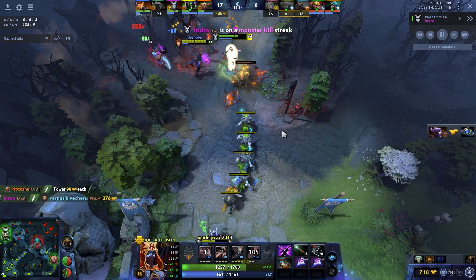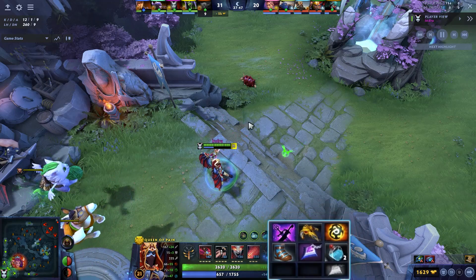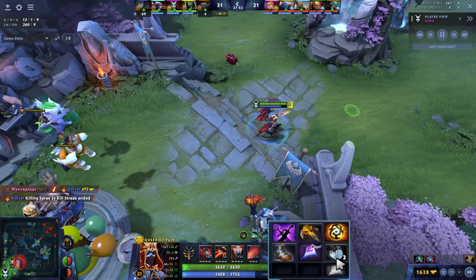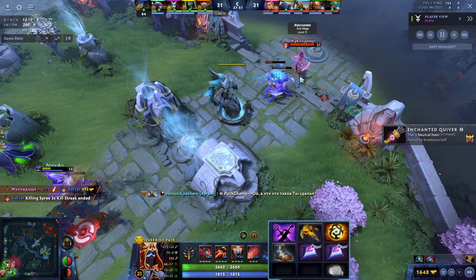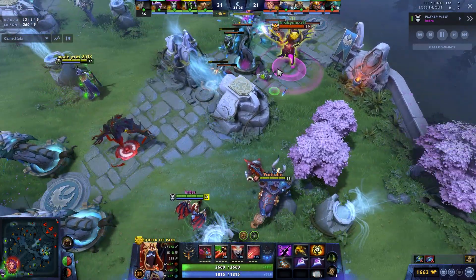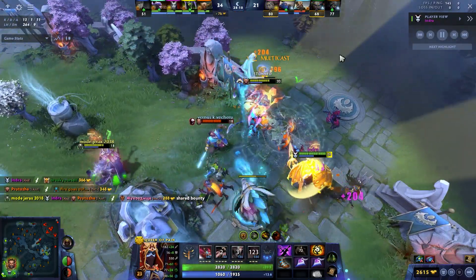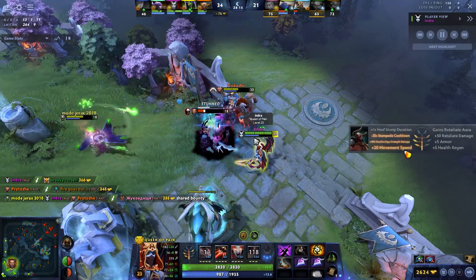There's a lot of utility behind QoP, and people are actually going magical damage builds. Buy all the stat items — they're very important so you hit a ridiculous minute 16-17 timing where you're stupidly tanky and can flash farm. After Kaya Sange, people often still go back for BKB even with the Sange. You do a ton of damage, you shove lanes well, but QoP often gets focused and bursted after she blinks, so you kind of just need it. Most games I would say you want BKB.